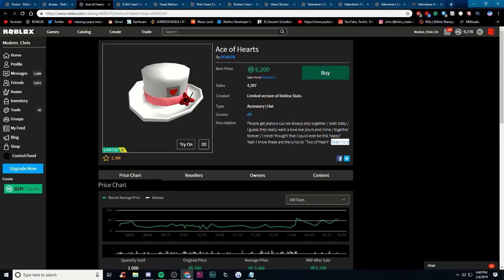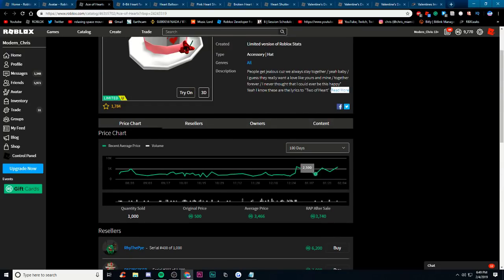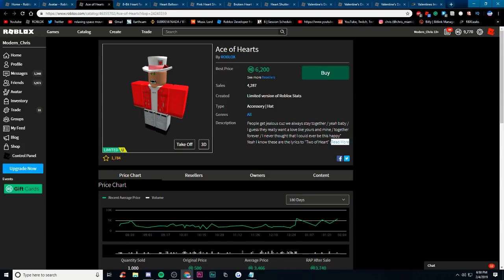Ace of Hearts. This is actually already a limited item, and it just shows you that really anything can go limited. The descriptions are kind of a little bit odd. Recently this thing has been selling a lot — it sold a few days ago for 5.8k. It's kind of similar to the card hat I showed you guys. It has a rose on it, kind of like a card. And if I try it on, it looks pretty cool.